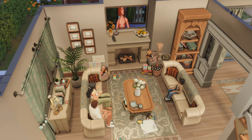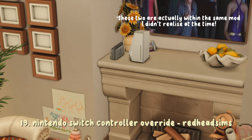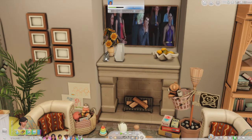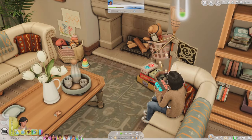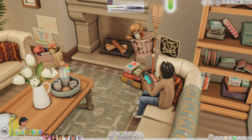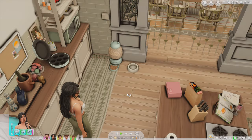The next two mods go really well together. First is a functional Nintendo Switch Gaming Console — it looks less bulky than the original in-game console. When you press 'Play Game,' your sim plays Party Frenzy using Nintendo Switch controllers instead of the regular video game controllers. The second mod is the Nintendo Switch Controller Override, which makes sims use those controllers specifically. Together: the Functional Nintendo Switch Dock and the Nintendo Switch Controller Override.